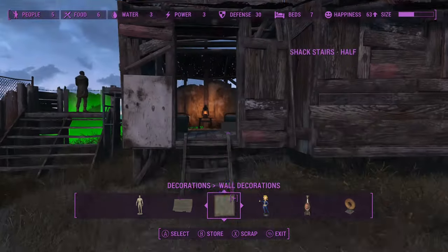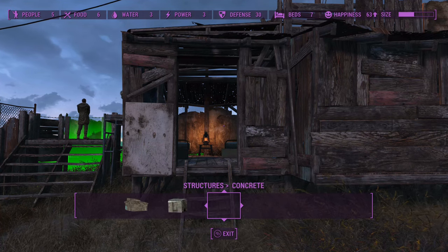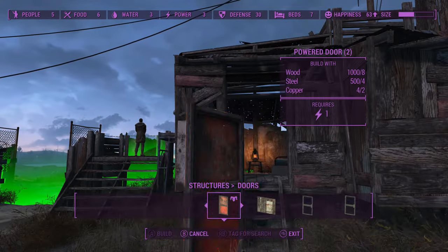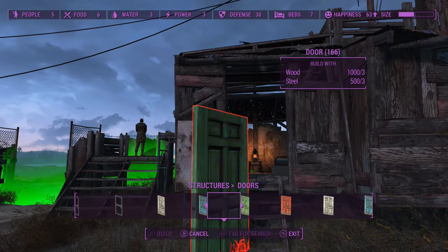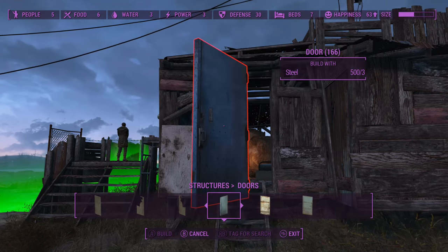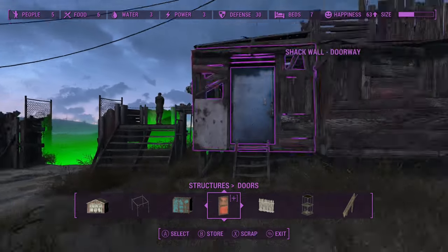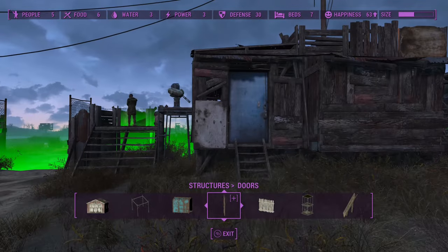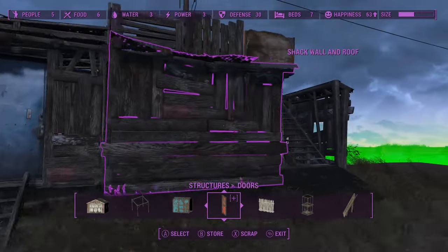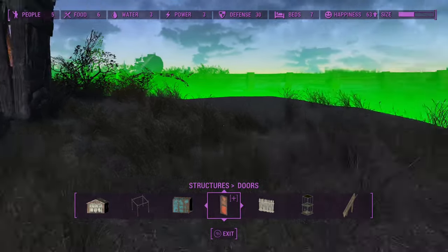I've got to put a door on. I don't usually like to use the same repeated textures over and over again, but I want it to be able to lock — something secure, maybe the same one as the office. I don't have a lot of space left here.